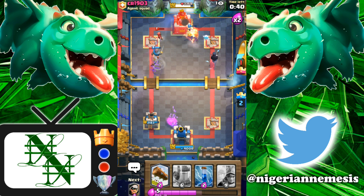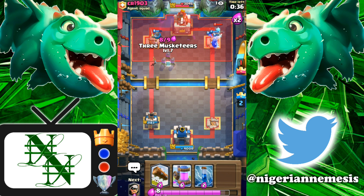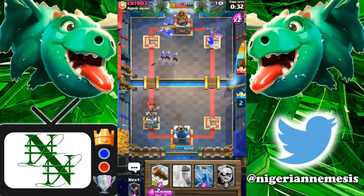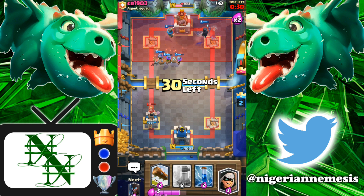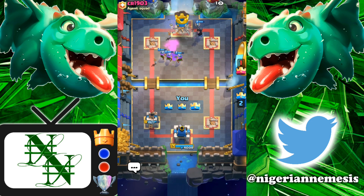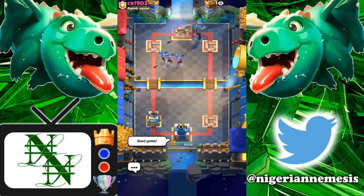A very good Tornado from him — that's going to shred all of our Musketeers. But the Bandit was able to get a charge off onto the tower, and the Night Witch is working that Ice Wiz. We're going to play all 3 Musketeers once again right in the center — right into his Log though. But just like that, that's going to be another 3-Crown victory. This deck is really good at getting 3 crowns — very overpowering.